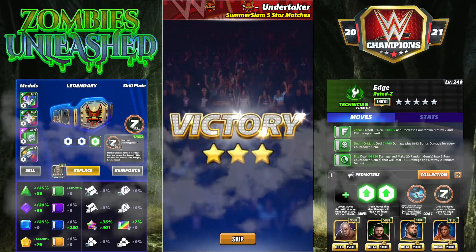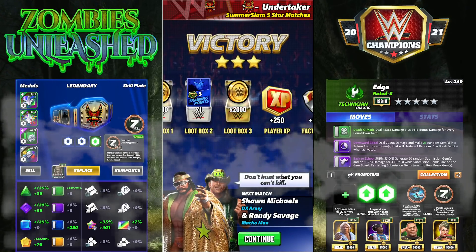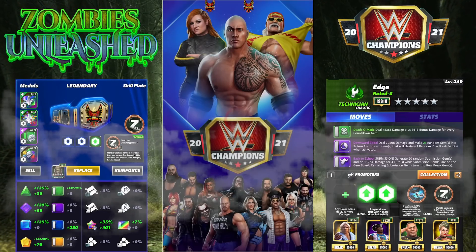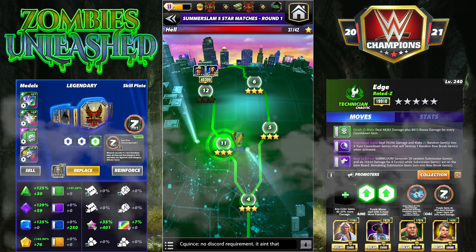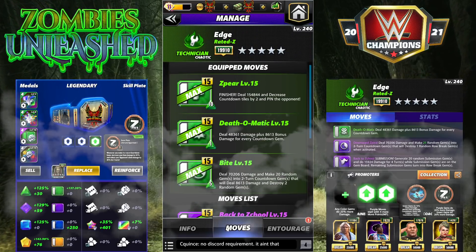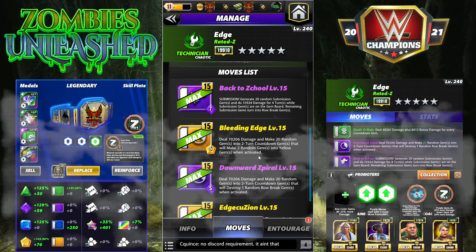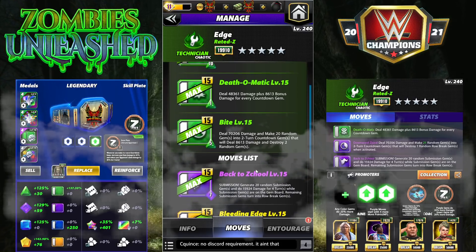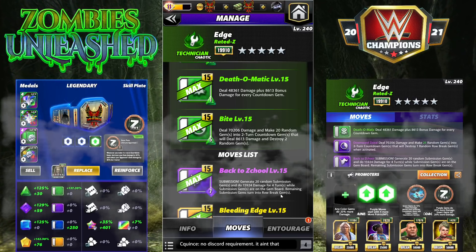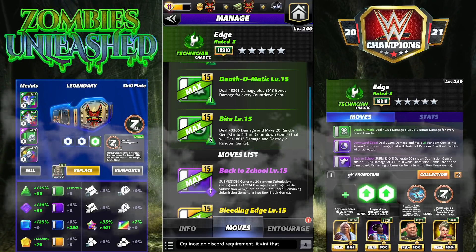The next moveset I literally have in here just to show you guys the moves - under no circumstance would I ever run this moveset. It is inferior in every way to all his other ones. The destroy moves will only target random gems - the finisher always targets special gems last; you have to be out of regular gems before it destroys special gems. I wanted to run it with the destroy move and the Bite, which destroys two random gems in conjunction with the sub that turns gems into row breaks - however it targets row breaks only after all other gems are done.